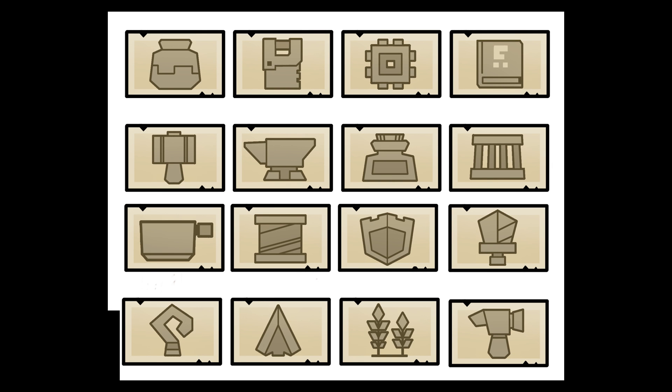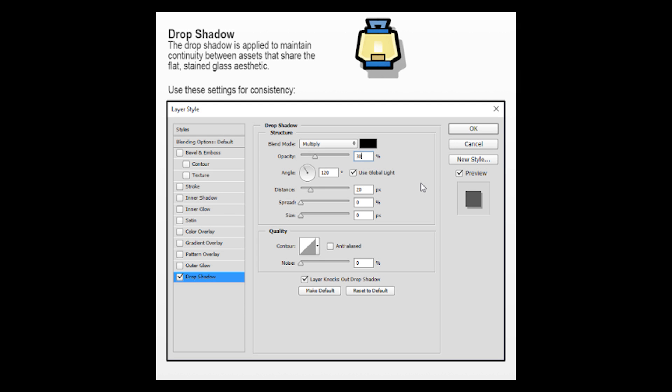The exception that proves the rule are the passion icons, because this is a set of a dozen-plus traits that all do the same thing but vary in little details. Therefore, they have one shape and a dozen details. Finally, all the trait icons are pulled together into one cohesive unit by sharing the same 4-pixel black stroke, a drop shadow, and a little lighting glow for visual interest.